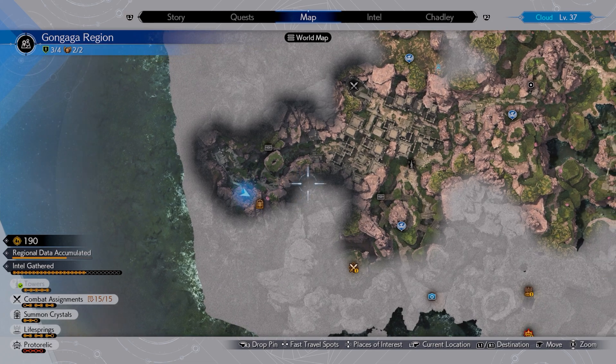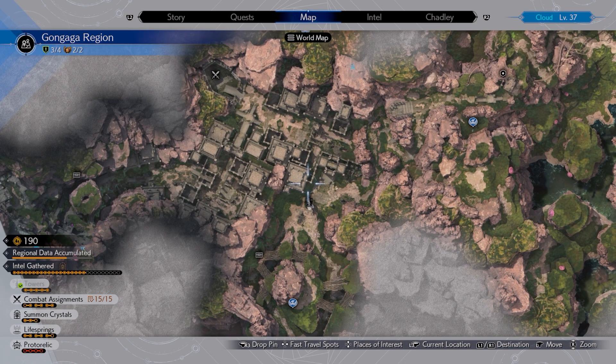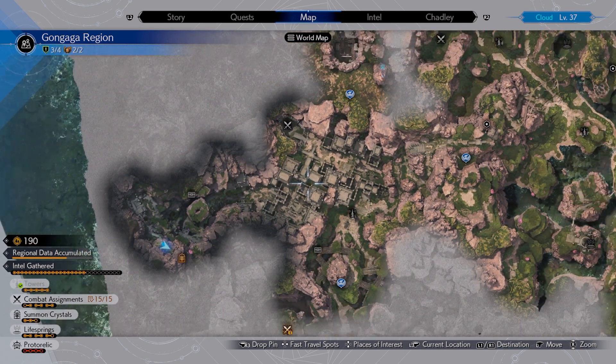For the third and final shrine, it's over here on the west side. This one you've got to go through pretty much this whole massive load of ruins. There's a tower there to activate a chocobo stop nearby. You need to make your way all the way through the ruins, right the way out to the other side, and you'll get the final shrine.